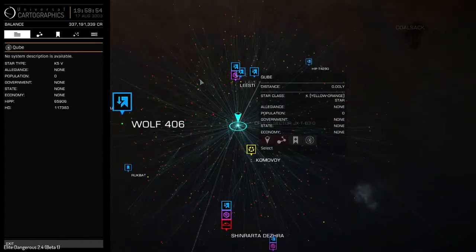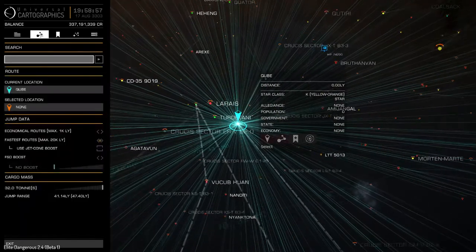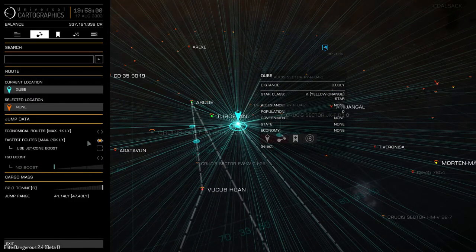The first thing I want to talk about is the new route plotting tool. We now have the ability to plot routes up to 20,000 light years, as long as we've selected the fastest routes option. Economical route plotting is still limited to 1,000 light year chunks. For the fastest routes option, we've also got the option to use jet cone boosts off of white dwarves and neutron stars.